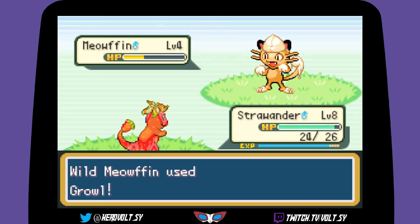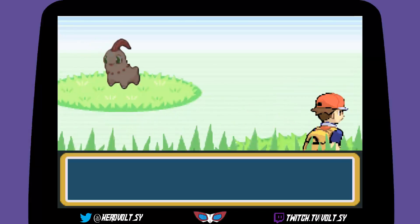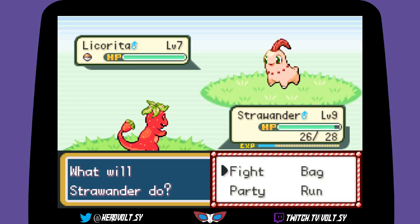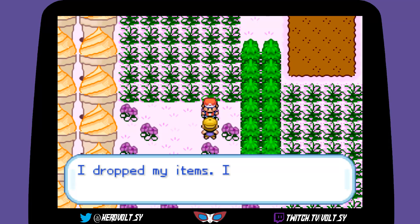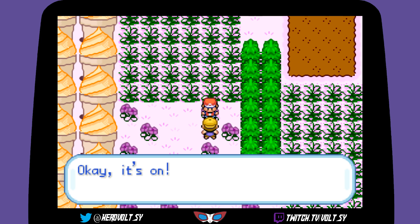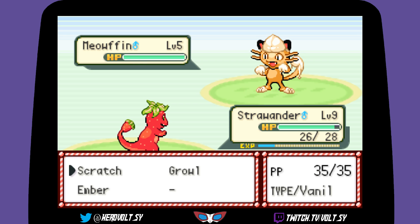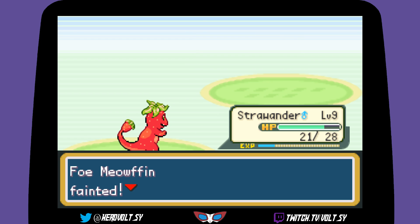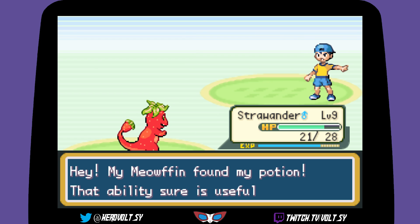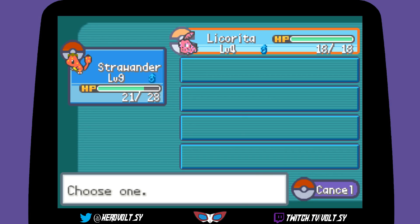Doing a little grinding on the way. Another Licorita — nope, running away from that because it'll be a pain to beat. I dropped my items... 'Are you interested in a battle? Yes I am!' Oh you're John — this is the kid we need to beat up for that other kid! 'Hey, my Meowfin found my potion — that ability sure is useful!' Let me check out the Licorita as well.